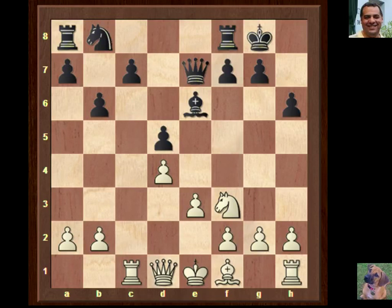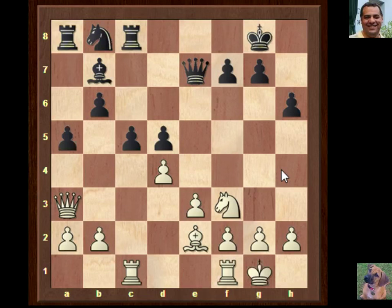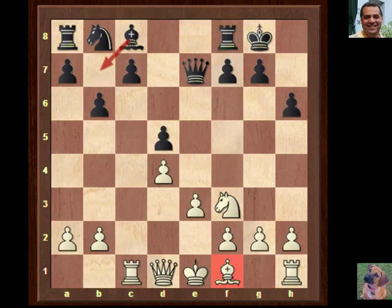Bb6 was played. This might be theoretical but it looks a bit odd not to play Bb7. Bb7 has been played about 25 times, but Bb6 is the most common move. The engine has a slight advantage for white here. Bb6 is actually much more common - even though it seems like the bishop was going to b7, it actually goes to e6. And we still see this move Qa4.